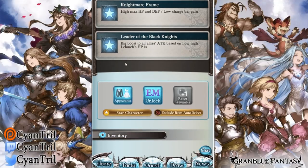He does have a really good second passive skill — Leader of the Black Knights. It gives a big boost to all allies' attack based on how high Lelouch's HP is. You may have seen that before with units like Summer Ismir or Jeanne. It's a Strength buff at 15% — pretty good, not bad at all.